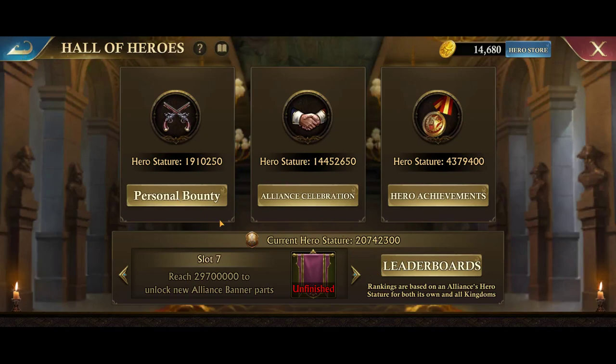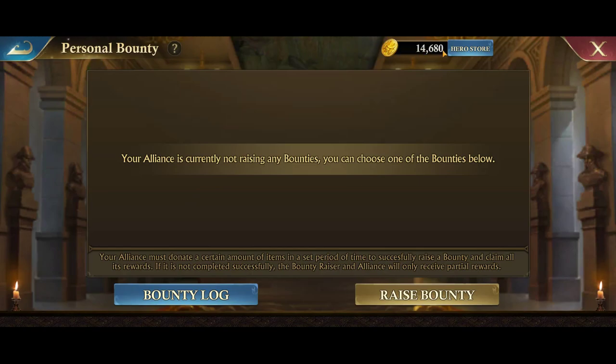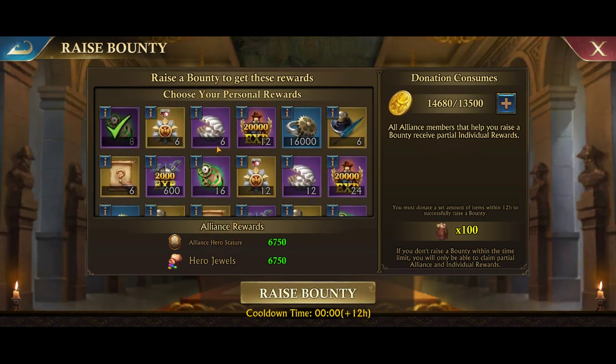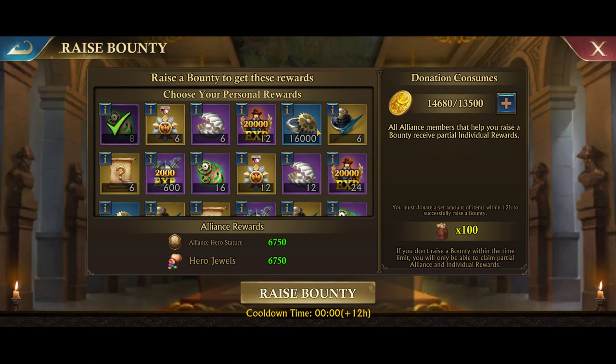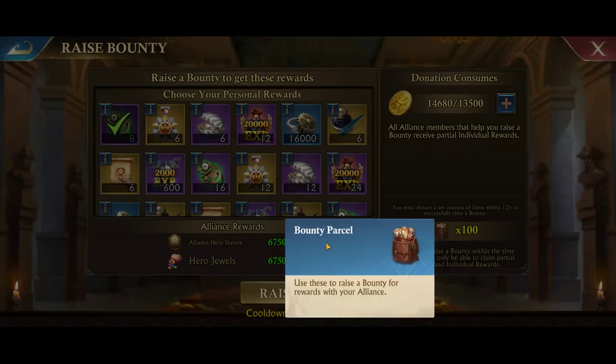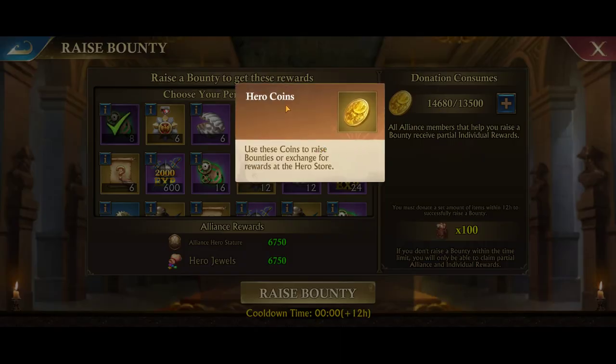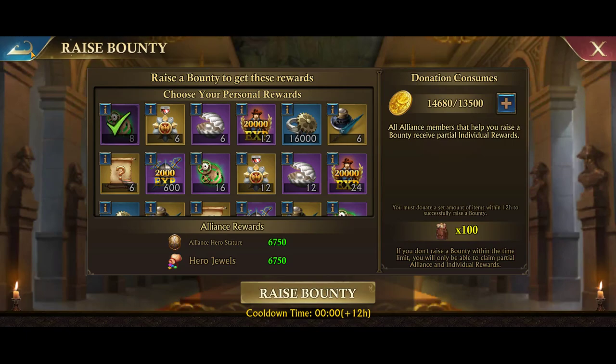Typically you do not really want to spend these points in the hero store. Instead, in your hall of heroes, there's something called personal bounty. You can click on personal bounty, select something to raise a bounty for, and your alliance members can donate bounty parcels to help you. If successful, you get the item you raised the bounty for, and when people donate they also gain hero coins back — it's a good give and take.